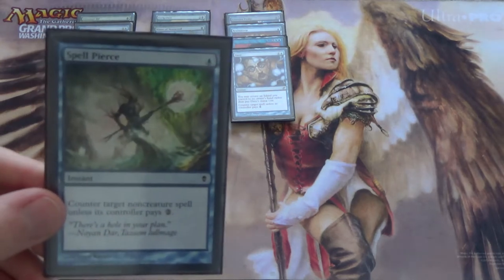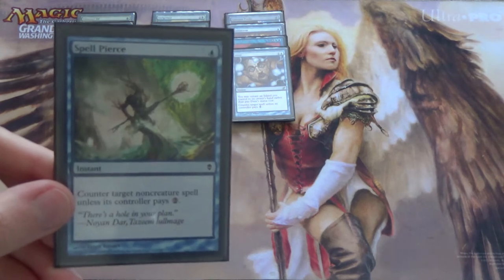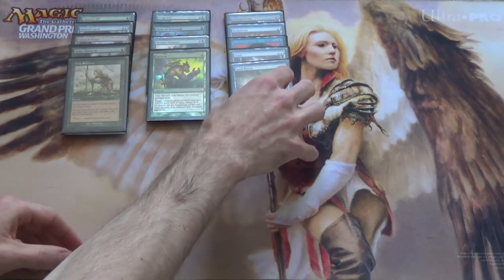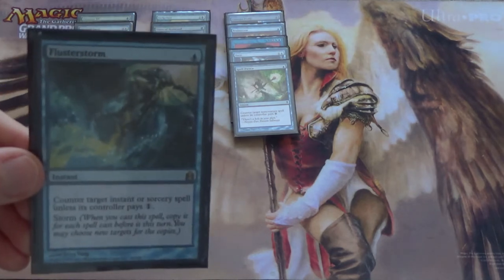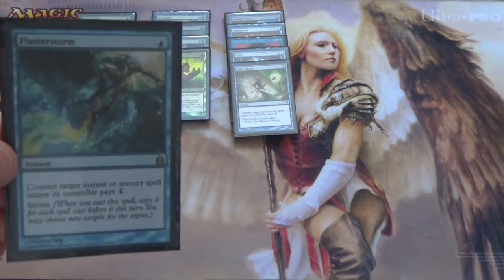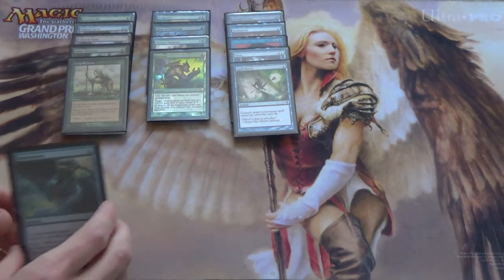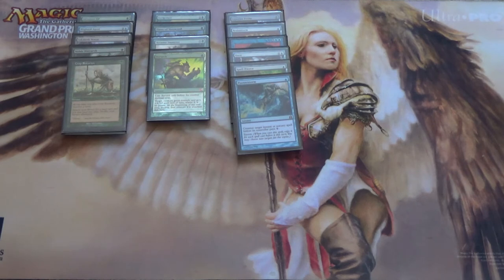We have a one-of Spell Pierce, just a little more utility. Same concept as Daze, except you have to pay a bit more mana and you can't play it for free, and it doesn't hit everything — but it's a necessary evil in a format like this. Next, Flusterstorm: mainboard Storm hate, and most of the cards trying to take care of our Infect creatures will be instants. This gives us the ability to hate on those cards, and Storm makes it hard to counter back — it's often a counterspell that just wins counter wars.